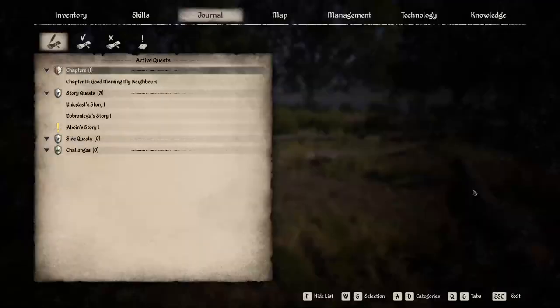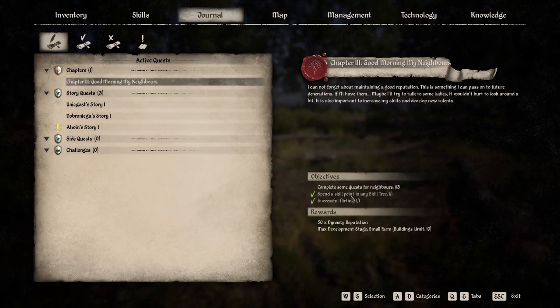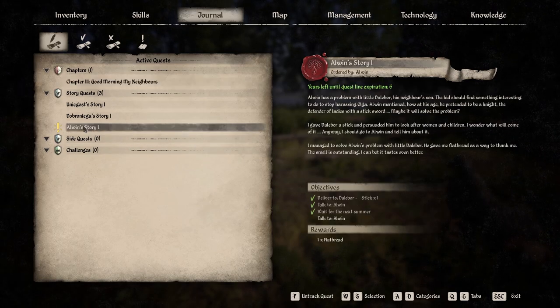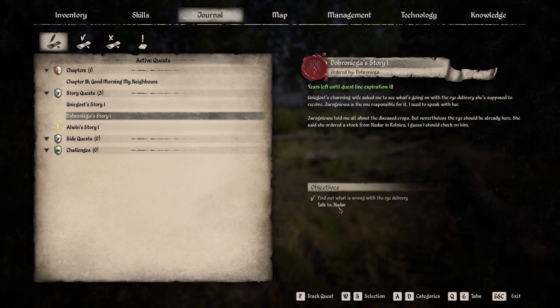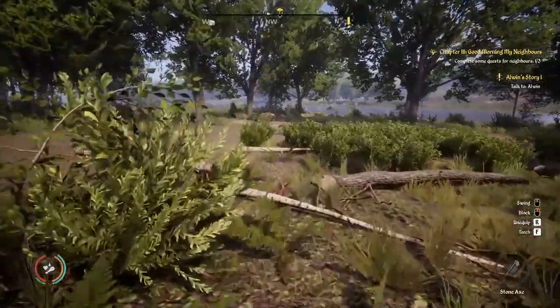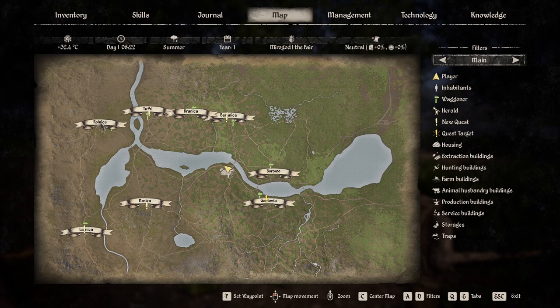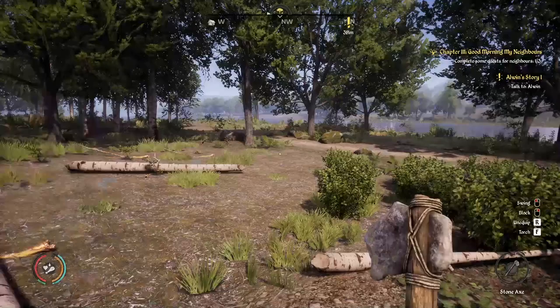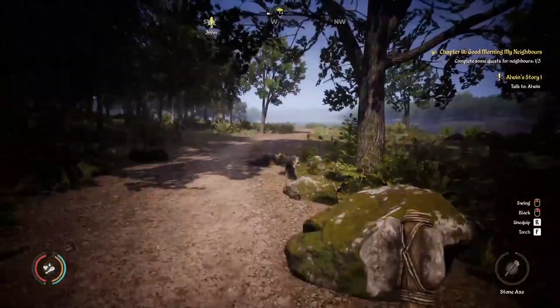What we're going to do first is some quests. We have to do two more quests for our neighbors, but if we do Alwyn's story and go talk to Nadar, that will actually count as well. So right now we're going to make a long run all the way to Ronica, talk to Nadar, and he's going to give us a follow-up quest — that will complete the requirement of three quests.